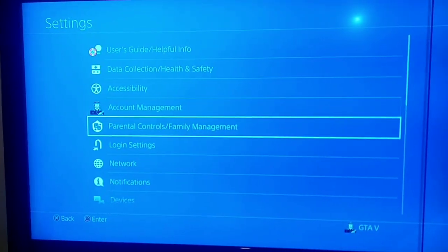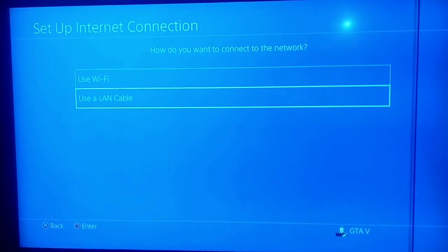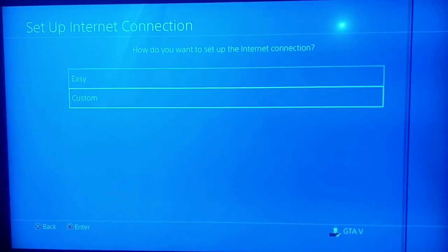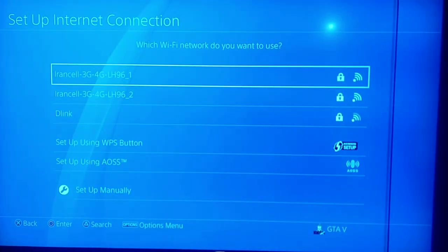For the first way, go to Settings, after that go to Network, then go to Setup Internet Connection. Use WiFi or use a LAN cable, select Custom, and now select your network.